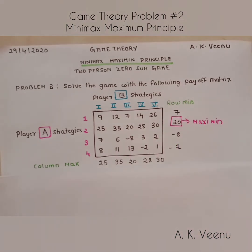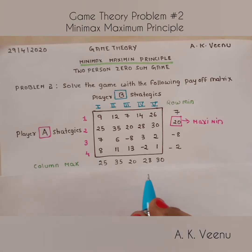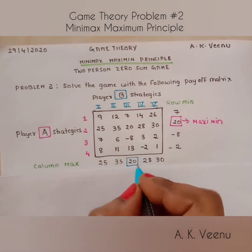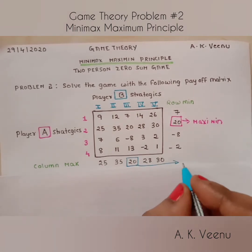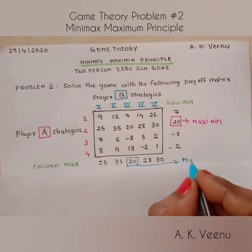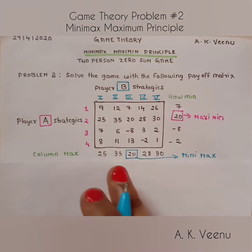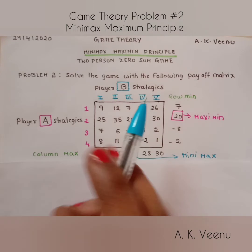Now let's go back to the column maximums and ask: which is the least number of them all? The answer is again 20. So let's call it the minimax. Remember, the idea is to minimize the maximum loss of player B.